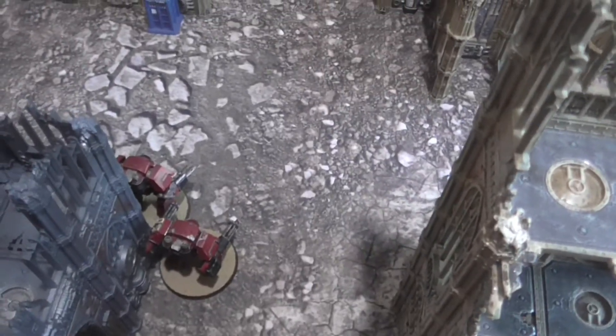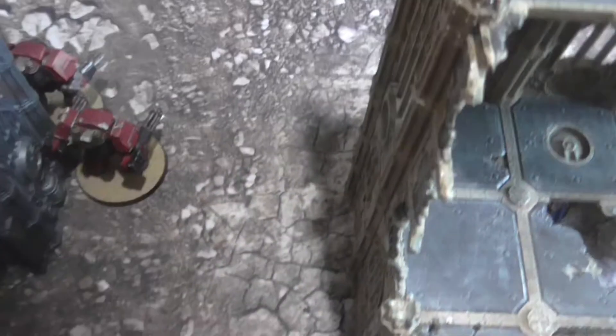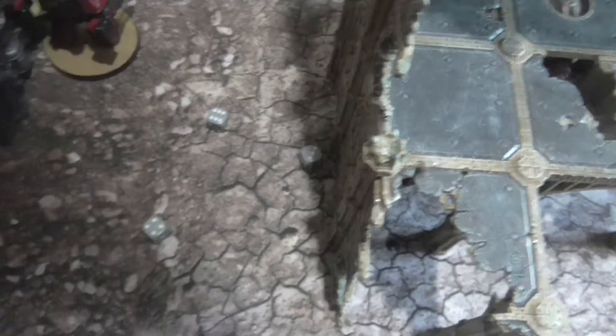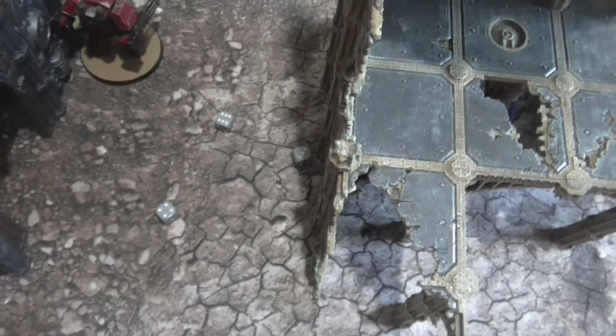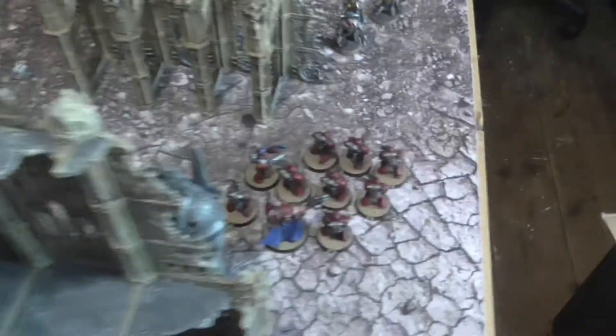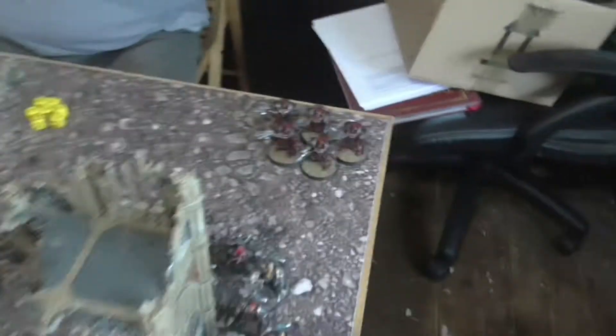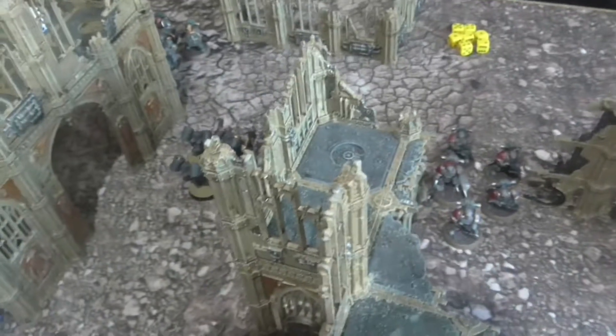Word Bearers Turn 2. Rolling for reserves: the Terminators arrive, the Gal Vorbak arrive, and the Ashen Circle arrive — all three come in. In the movement phase, troops move out of the building, both Dreadnoughts reposition, and the three Deep Strike units come in. The Terminators scattered from their intended landing zone but still hit their target, and the Gal Vorbak also hit their target.